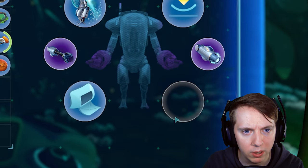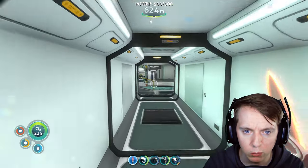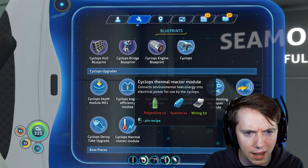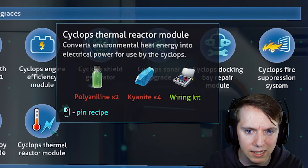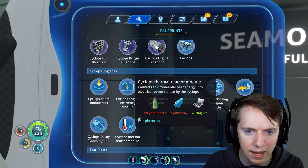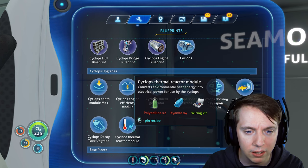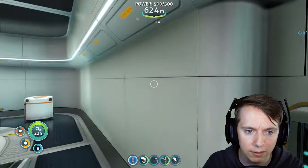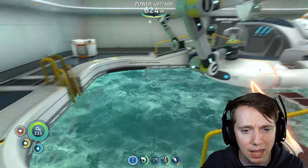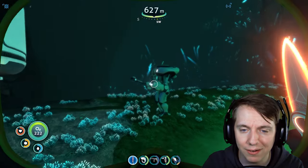Let's apply the jet upgrade, the grappling arm, depth module, storage module - and I believe that is it. We do have room for one more upgrade if we want to add that. Let's make sure we can make the Cyclops thermal upgrade. Cyclops thermal reactor module - converts environmental heat energy into electrical power for use by the Cyclops. That's what we want. We can't get that without the kyanite, but I'd at least like to make some polyaniline while we're here.